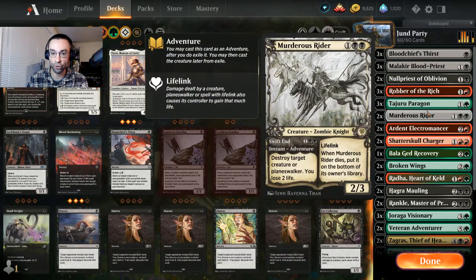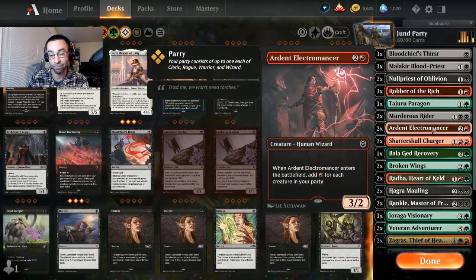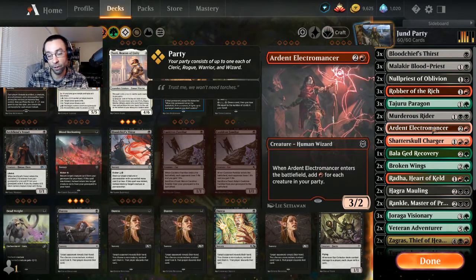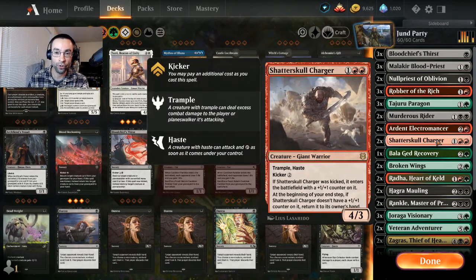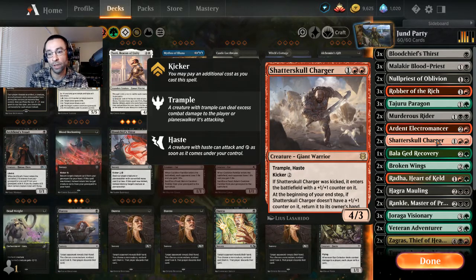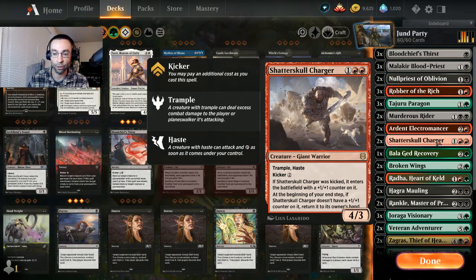Two Murderous Riders for solid removal. Two Ardent Electromancer — three mana 3/2 is medium, but it adds red mana for each creature in our party, potentially chaining additional spells. Two Shatterskull Charger — a 4/3 with haste. You have to kick it for an additional two to keep it on the battlefield, otherwise it bounces back to your hand. That can actually work in your favor against removal-heavy opponents — get in with four power and keep repeating.